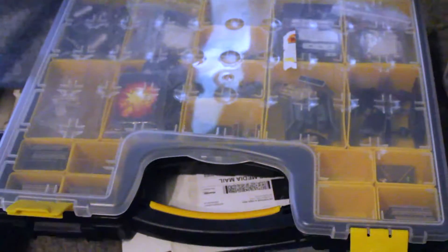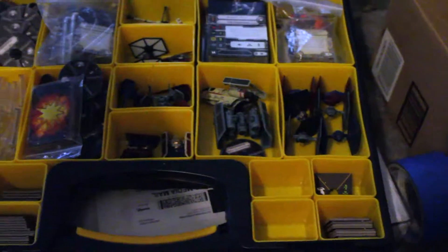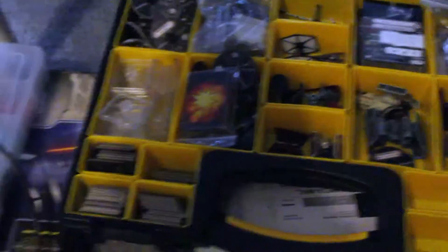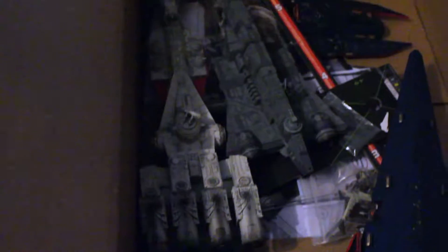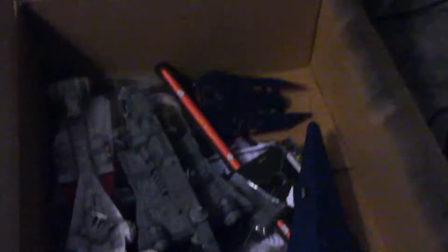Over here we've got my X-Wing things. Got all those shiny ships, cards, tokens. And this box actually hides all the epic stuff — got the painted Raider, good old Corellian Corvette, the Gozanti Cruiser, and my Decimator hiding in the corner. And this box is hiding a Lambda Shuttle and a bunch of epic stuff. So there's a bunch of our X-Wing things.